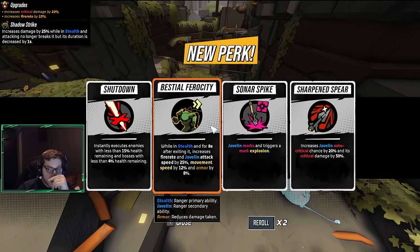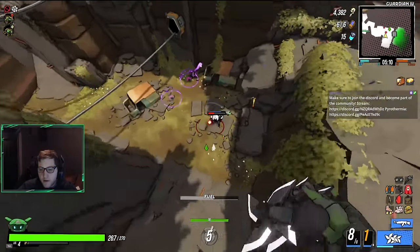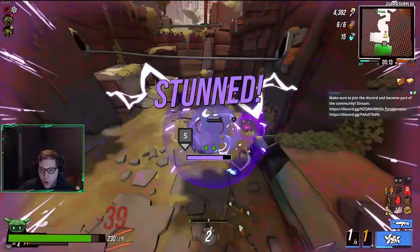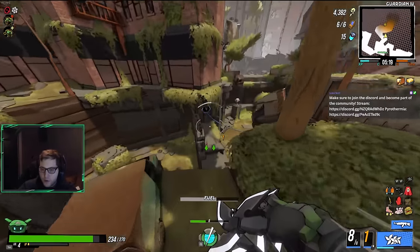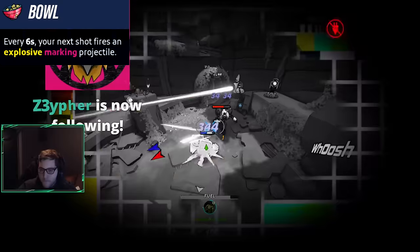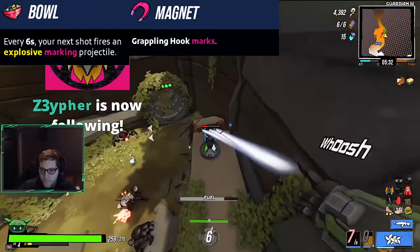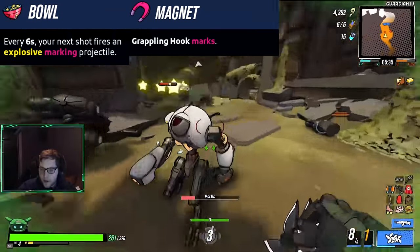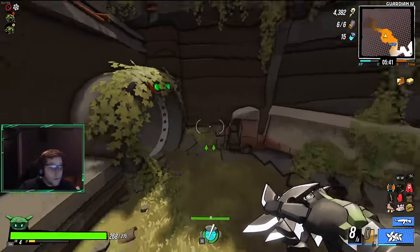Beastial Ferocity — we do like Beastial Ferocity, although Sonar Spike is also incredible. Tough call. I'm gonna take Beastial Ferocity. We'll take Sonar Spike if we end up not getting Bowl or a Magnet. Passing up guaranteed marking capabilities is rough because marking enemies increases the damage they take by a stunning 50%, but there's an item called Bowl that lets us mark by simply attacking. On top of this, Magnet got a rework with the Arsenal update — instead of doing electricity damage on grapple, it now marks enemies, giving us more marking potential without perks.